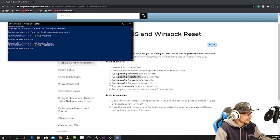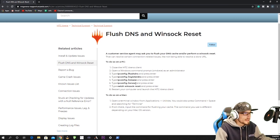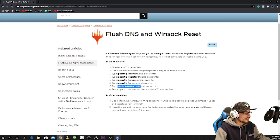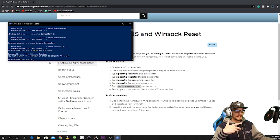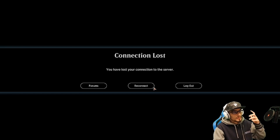Next we register our DNS, then release, then renew — just push these commands in one after the other. You don't really need to understand them; Wizards provided this step-by-step guide for us. Finally, we reset our Winsock. After all that, you have to restart your computer to complete the process. Go ahead and give yourself a reboot, then open up your client and hopefully it worked.